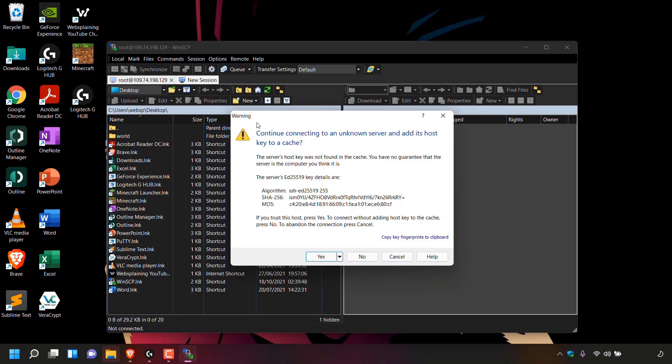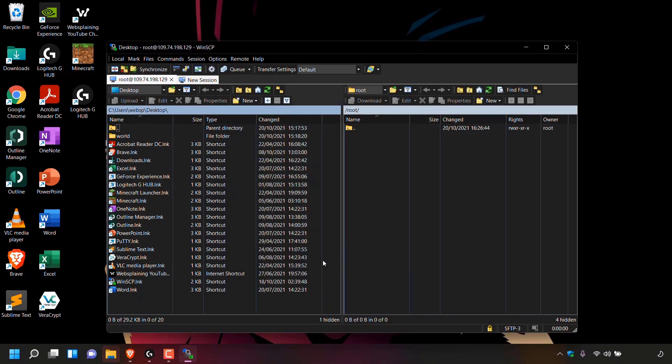Once you've entered your root password, simply left click on login. Once you've clicked on login you'll receive a warning message from WinSCP when you first connect to your Linode server saying continue connecting to an unknown server and add its host key to a cache. This is not an unknown server — you're connecting to your Linode server that you created — so simply left click on yes. Once you've done that you'll be connected to your Linode server via the SFTP protocol. On the left-hand side you can see all the files on your computer; on the right-hand side are all the files and folders on your Linode server.